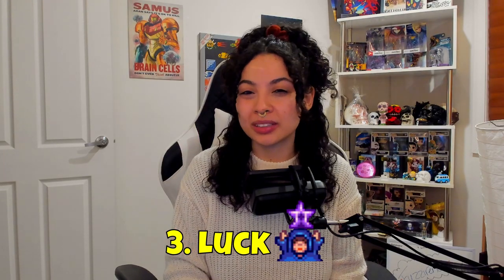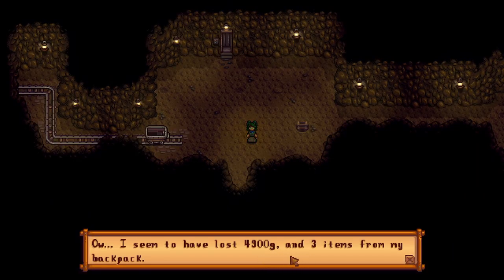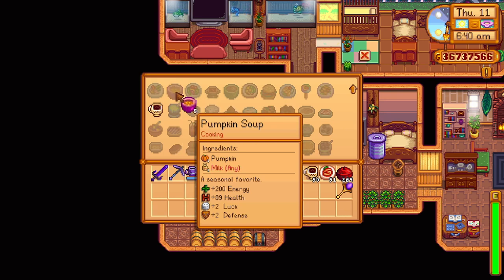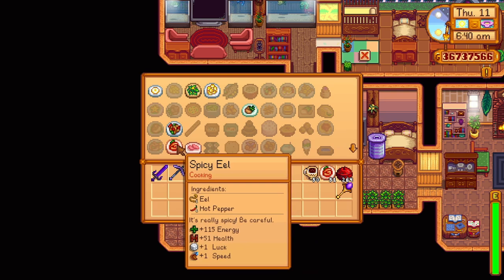Number 3: Luck can be important. Luck affects everything in Stardew Valley — from the amount of wood you get cutting down a tree, to the amount of items and gold you lose when dying in the mines or cavern. Using the television and watching the fortune teller channel will advise you on the luck for that day. Not only can luck affect you via daily luck, but certain foods and rings can increase your luck even more. You can bring along foods like pumpkin soup — a seven-heart recipe from Robin that increases your defense and luck by two — or spicy eel, a seven-heart recipe from George that increases your speed and luck by one, and can also be dropped by serpents in the Skull Cavern.